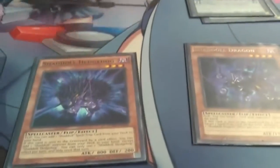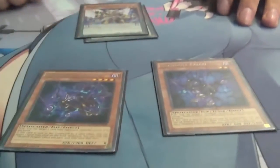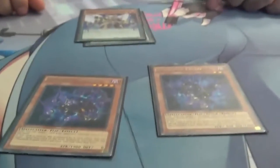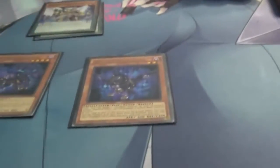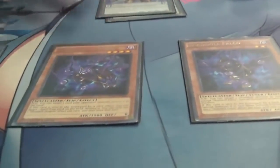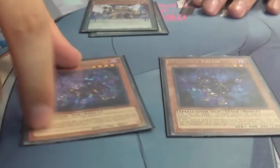Hedgehog just gets you your Shadoll fusions — that's really all you need to worry about with him. I only run one Dragon. His effect: he pops any back row if you send him to the grave, and he will compulse any card back to the opponent's hand if he flips face-up. He's another Shadoll target for fusions. Falco is another tuner and probably one of my most important tuners. When he flips face-up, he summons any Shadoll from your grave face-down. If you fusion summon, you can get your fusions back.